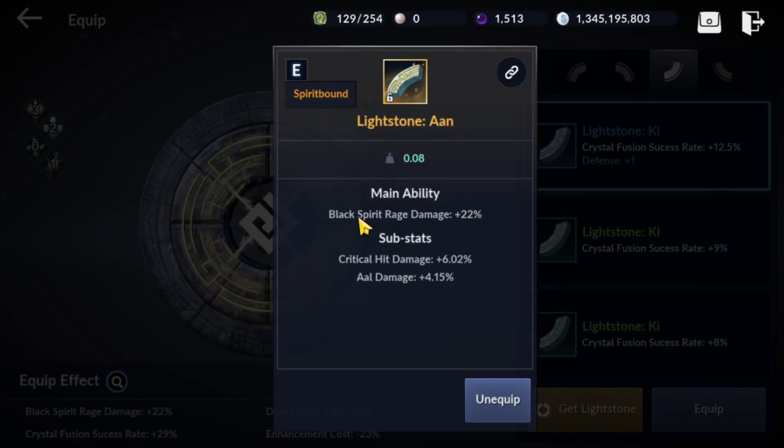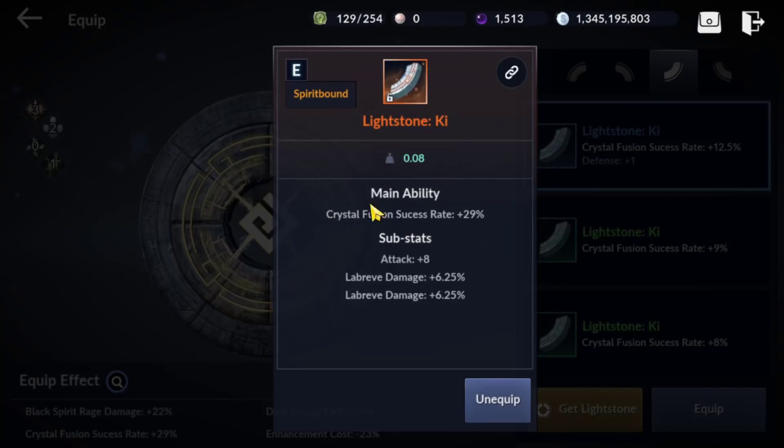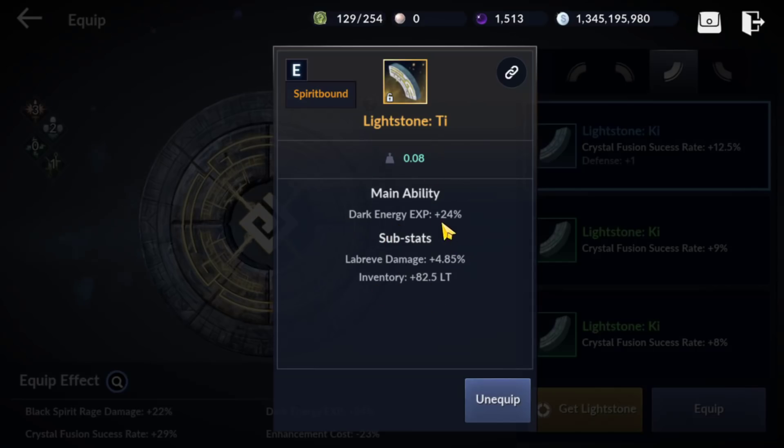For my lightstone, I try to add critical hit and AL — I want both of those. For AAL, I want AAL on another slot, and one is just random for an upcoming build. I want some crystal field success ring up to 29 percent. I also want to replace one because I want dark energy, but left and imagery are quite useless for my character — critical damage, attack, or attack MP would be better.